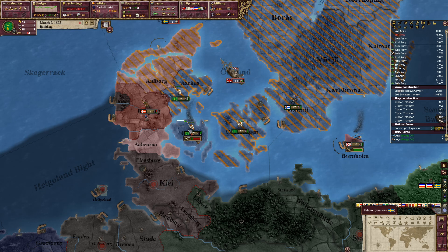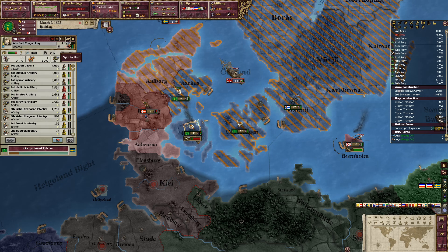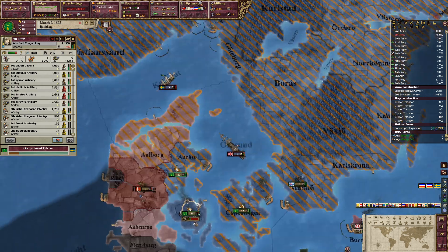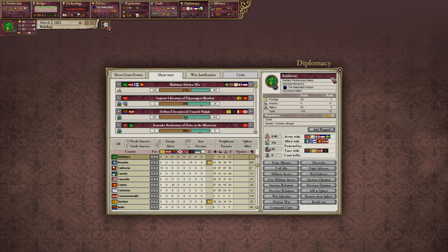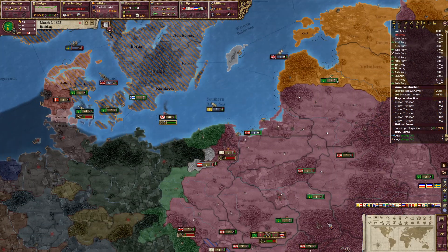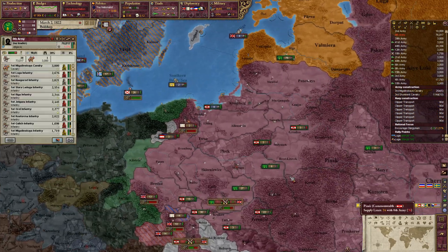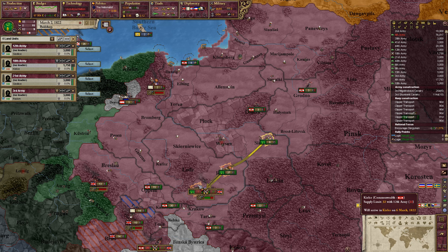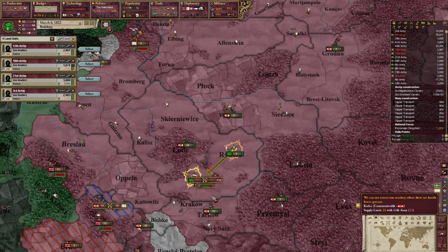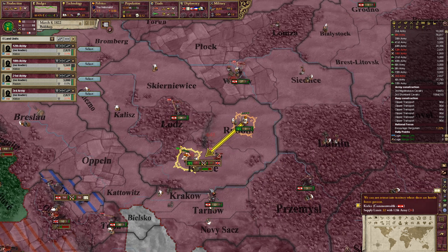Well, there it goes — my entire navy just got destroyed. Just lovely. I don't know why I'm not getting a tick like I should be. Sometimes I wonder if I should just use the console command to force the AI to surrender, because why am I not getting a tick? I have three quarters taken over, it should be popping up. And I was winning this war in the test.